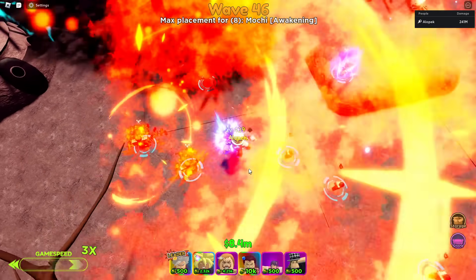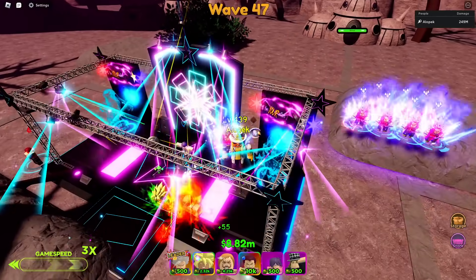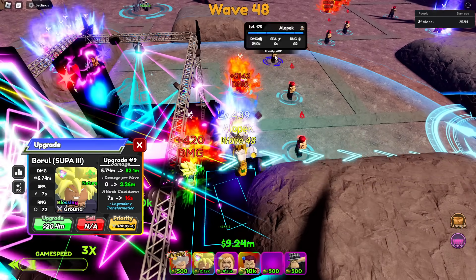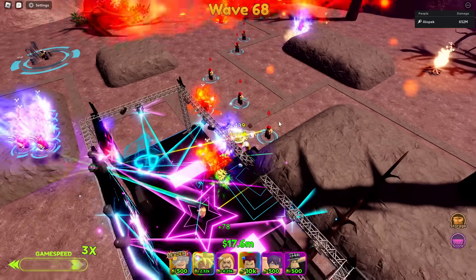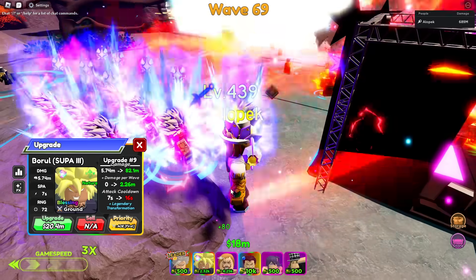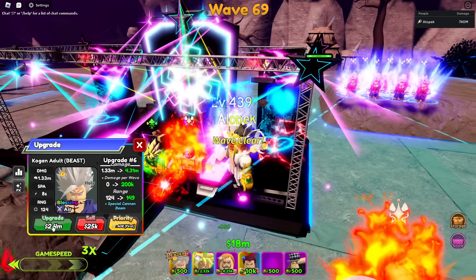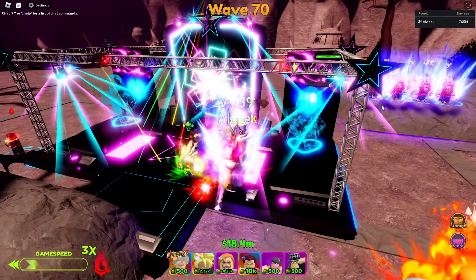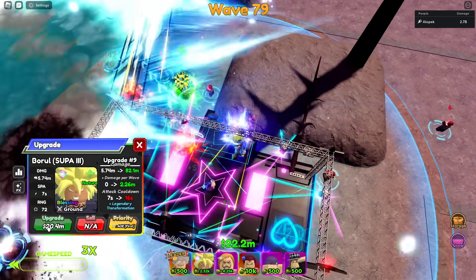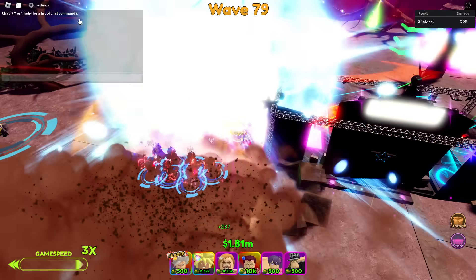We're going to save up another 12 million dollars — this is scuffed. We're getting about 400K money per wave, which means we need about 30 more waves, so around wave 80 we'll be able to max out. We're on wave 68 now, doing pretty well. We need about three more million so we should be able to get this legendary transformation soon. They rebalanced these seven stars, so I'm curious to see if Broly is better than the Gohans now. We'll compare eight Gohans versus one Broly. Legendary transformation — oh, he's barely not hitting over there, slightly in the wrong spot.